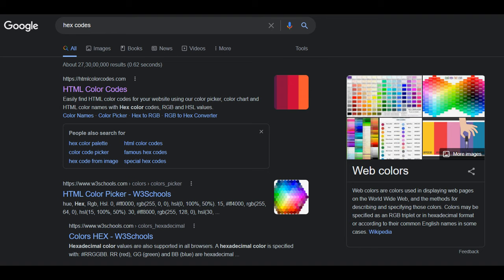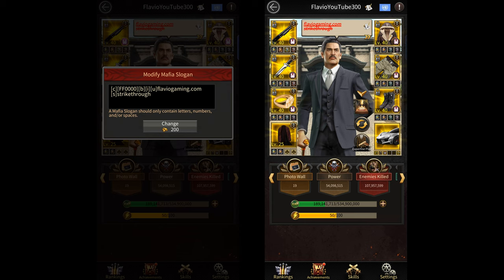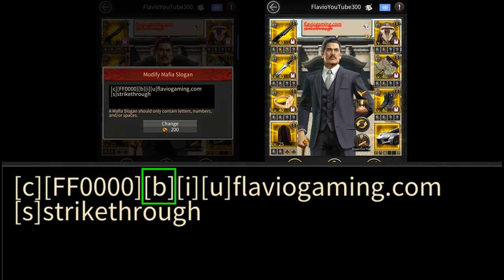If you want to find hex codes of other colors you can simply google them. Another thing that you can do is change the font style of your slogan. To make it bold you can write the letter B within square brackets followed by your message. To italicize it you can use the letter I. To underline your message you can use the letter U. And to add a strikethrough effect you can use the letter S. You can also use multiple effects at the same time, except for the underline and strikethrough effects which cannot be used together.